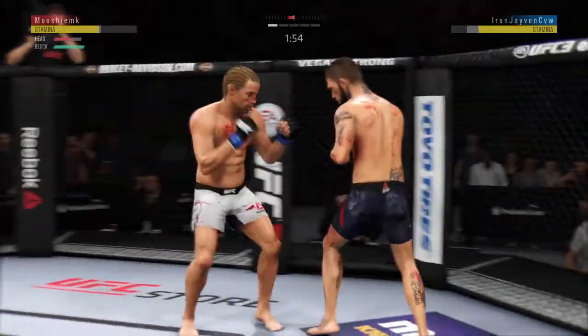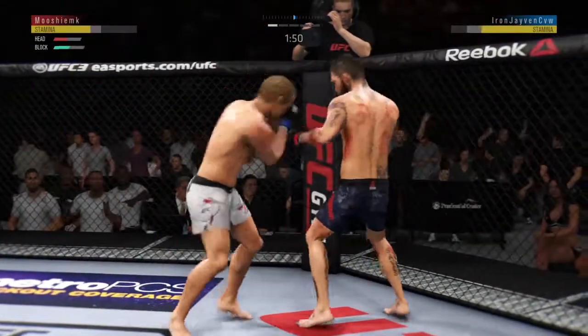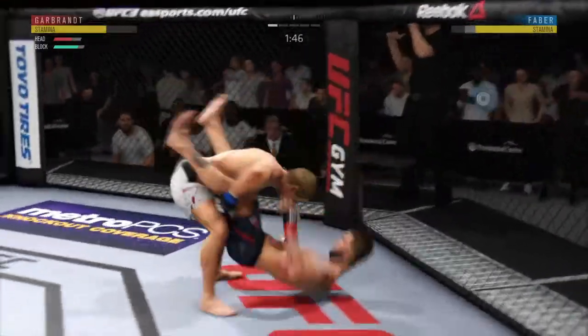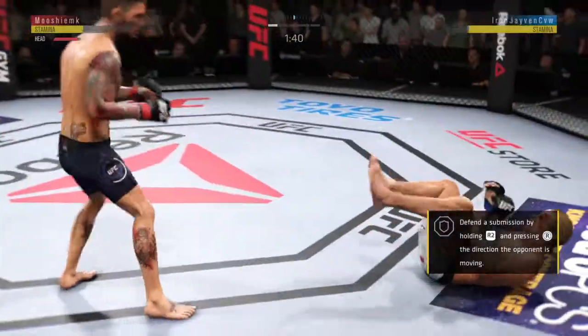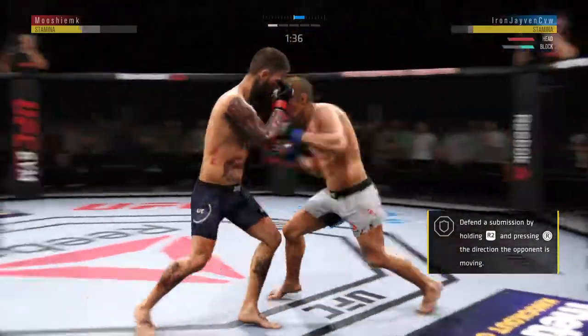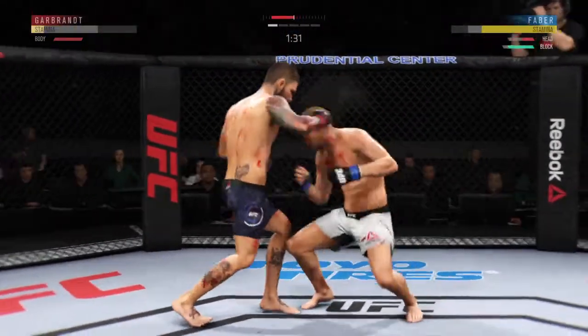He hurt him — this could be it. He might be out. Straight right. Take down. Reversal here, nicely done. Head kick attempt is blocked by Faber. And he continues to work the body here.